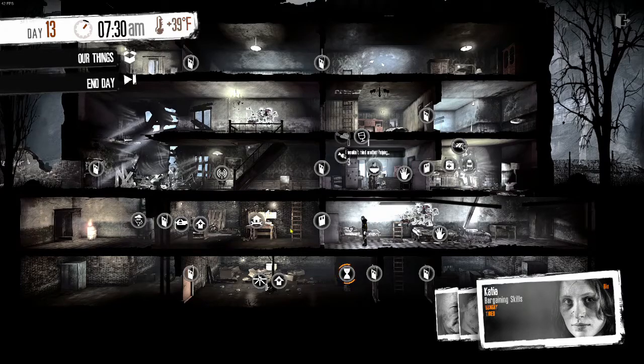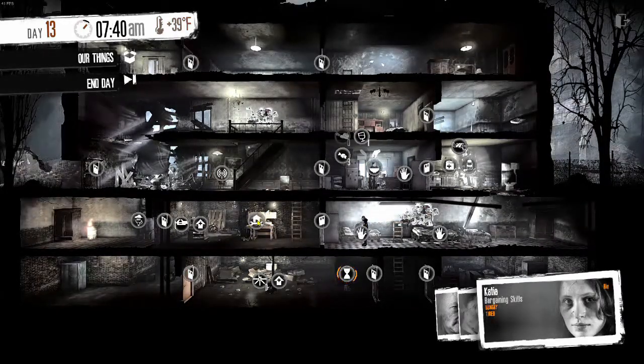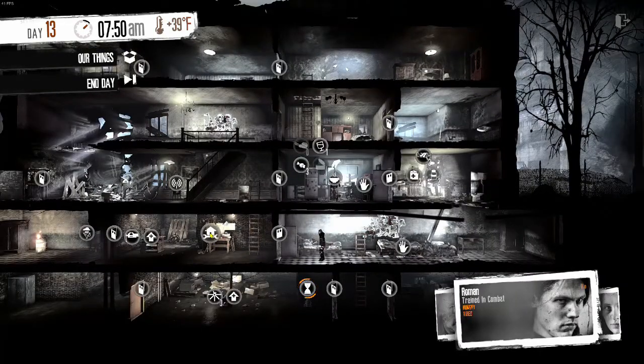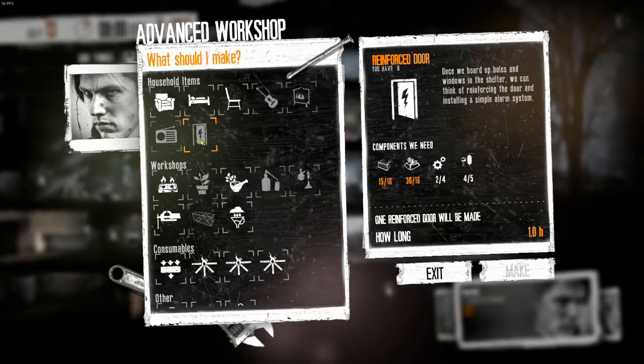So we got Katya in bed. We got Roman. Let's see if he can make anything here. No no no, you get back in bed. I didn't pay any attention to what I actually had selected there for my laborer. What we really want is that, and for that we need another five wood and another 14 components. We got everything else.